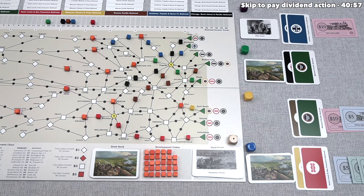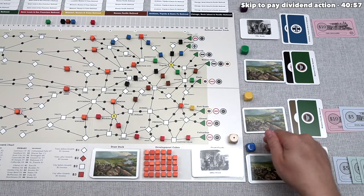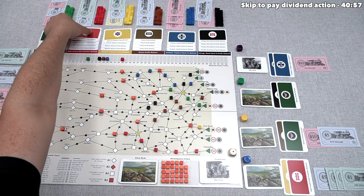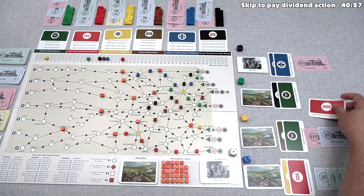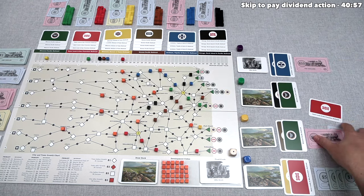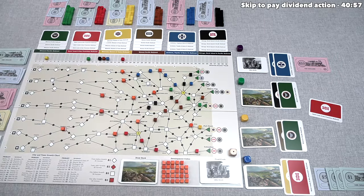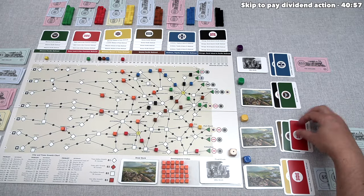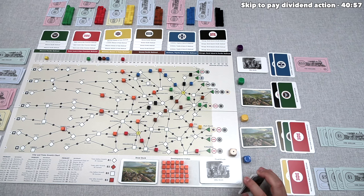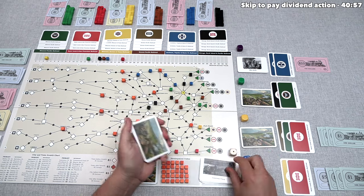Yellow decides not to construct — instead they play an offer stock card. They can see blue has been putting a lot of effort into the red railroad, so they offer the red railroad stock and immediately win it by bidding $11 — one more than we have, so nobody can compete. $11 goes into the red railroad's treasury. Yellow has $4 left and now holds three stocks. Blue is unhappy — they've been pushing red very hard and yellow swooped in to take advantage.